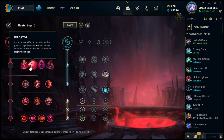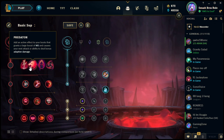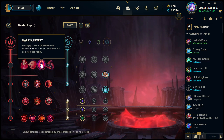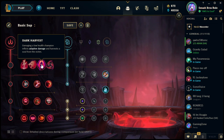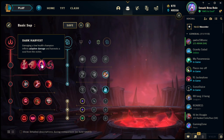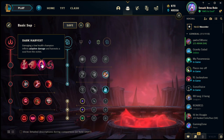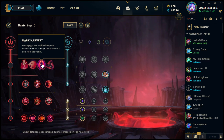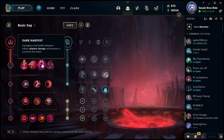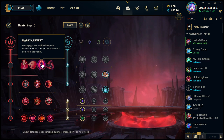Predator used to deal a lot more damage but had a much longer cooldown, so they cut the damage but made the cooldown shorter, making it more usable. Next is Dark Harvest: damaging a low health champion inflicts adaptive damage and harvests a soul. You can continuously harvest souls the whole game. You'll see many champions take Dark Harvest in ARAM because you can't go back to fountain to heal until you die, so everyone's always low on health — making Dark Harvest a great choice to keep getting stronger.